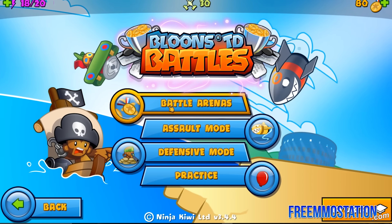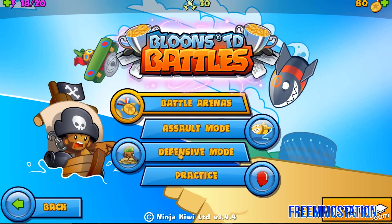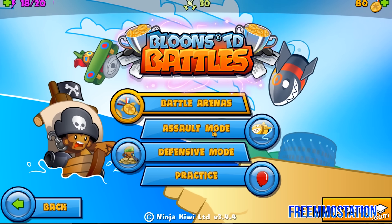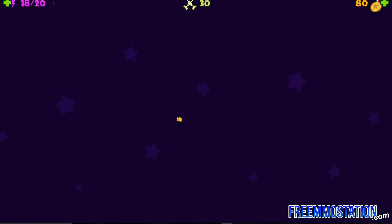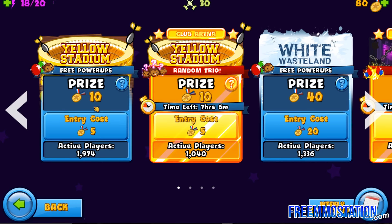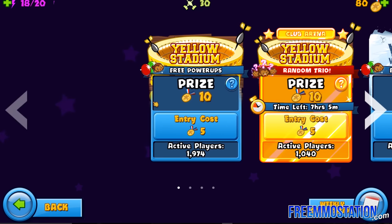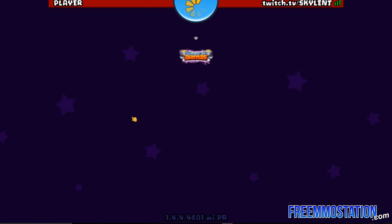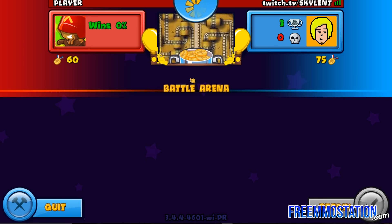Getting into the game, we can do battle arenas, which are kind of gimmicky arenas. We have assault mode and defensive mode — I think defensive mode is kind of like the Balloons that you're used to. Assault mode is more focused on the balloons, and battle arenas is PvP. There's also a practice mode. You do have an entry cost of these little medallions, which you earn through playing the game. We have the yellow stadium, white wasteland, the lead dungeon — that costs a lot to get in. You can see the players in these little leaderboards, these ladders. We're gonna go to the normal ladder, the default one. You spend your coins and it goes into the cup, and you can win coins.